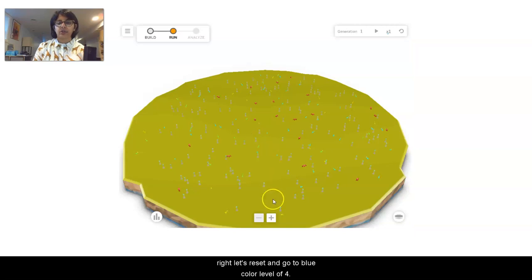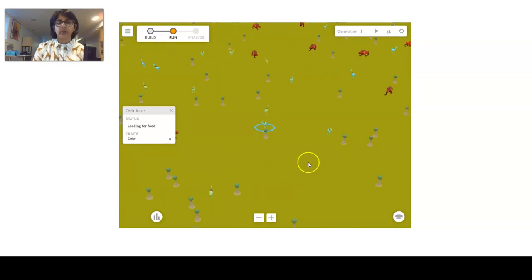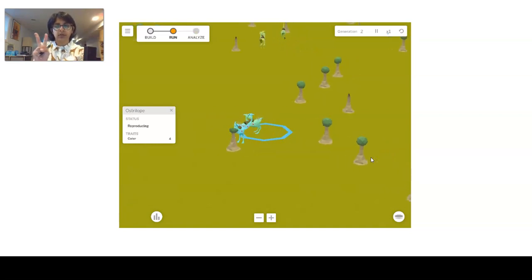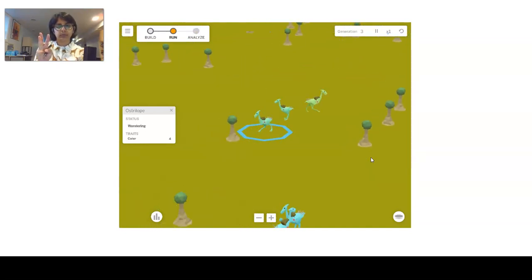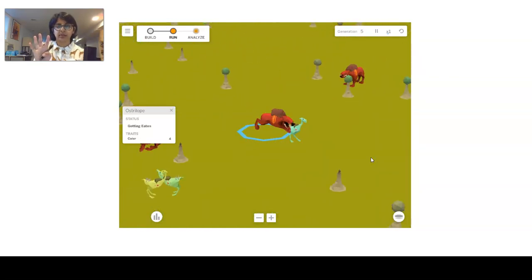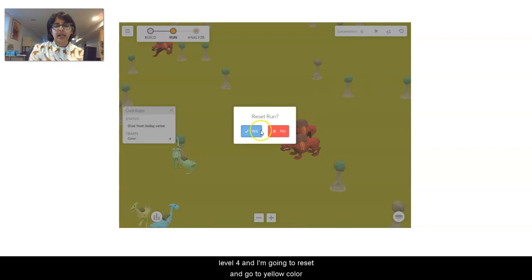Let's reset and go to blue color level of four. There we are — let's zoom in here and see how many times it reproduces. You can see it hopping, ready to reproduce — here's once, twice. I'm going to take my pen and write that down on my chart with a number four under trial four, blue Ostrilobe color level four.